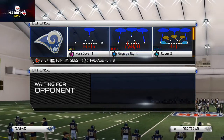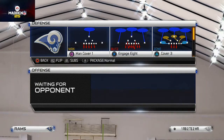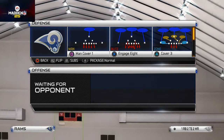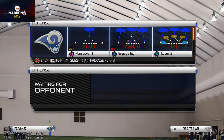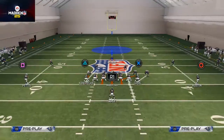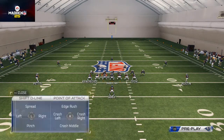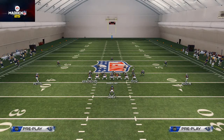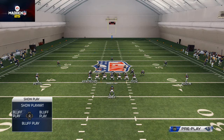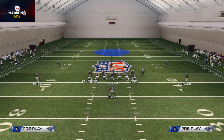I was going to talk about the Engage 8 and you could apply some of these concepts to it, but we're going to show it out of Man Cover 1 — you can do the same thing out of Engage 8. What we want to do is base align our defense, then spread our defensive line. I like to take McDonald and put him in a flat zone, pass him in, and bring the safety down. The only guy uncovered is the tight end — that's my responsibility as the user player.